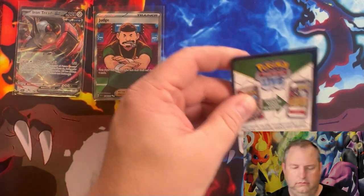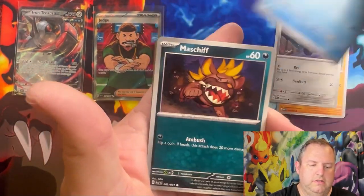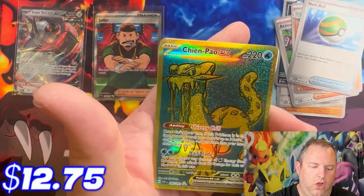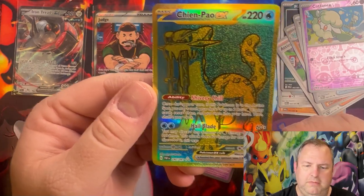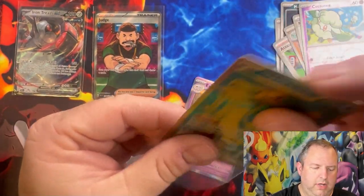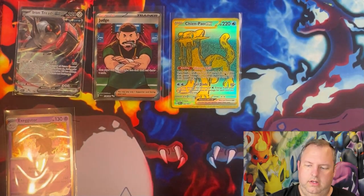I've pulled three Judges already. Apparently Judge is very easy to pull from what I've understood. Pack three: Clavipus, Varoom, Frigibax, Mischief, Atticus, Dunfan, Nest Ball, Reverse Holo Cottonee — and oh! A gold card! Shiny ChinPow EX! That is a beautiful card. Apparently the ETBs are the way to go. Gold card right there, beautiful card.